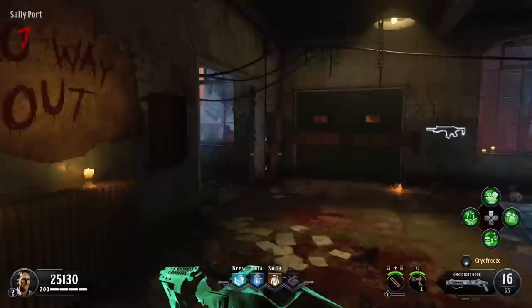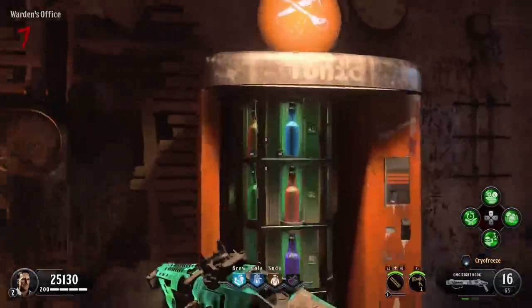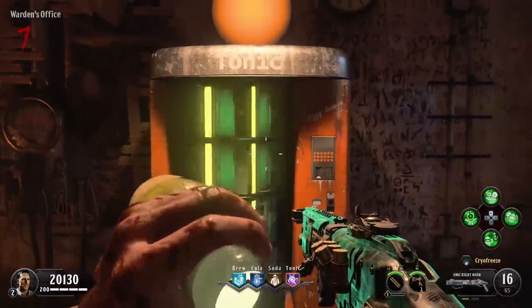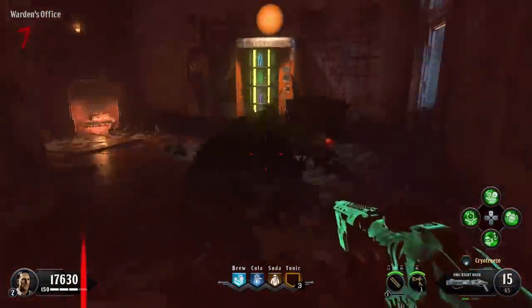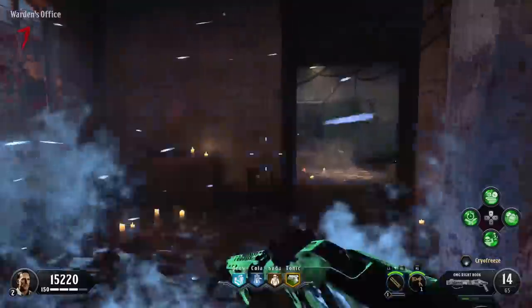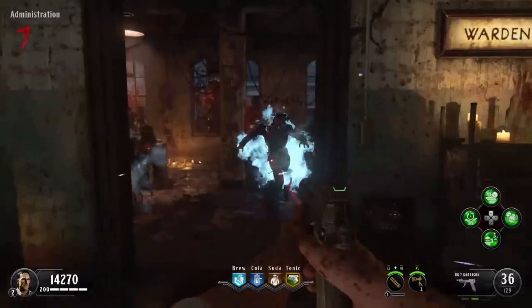At this point you're going to need to get all of your perks, so points are going to become extremely important. You need to buy your brew cola and soda slots — whatever they may be, it doesn't matter — but buy those three first. Then head over to the tonic machine in the warden's office and start hitting it until you get Mule Kick in your last slot. Just keep spinning it until Mule Kick lands in that last slot.